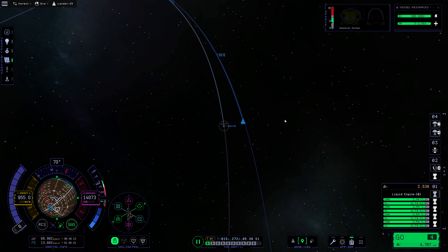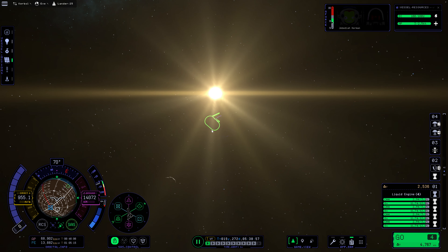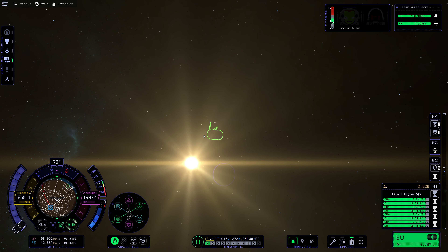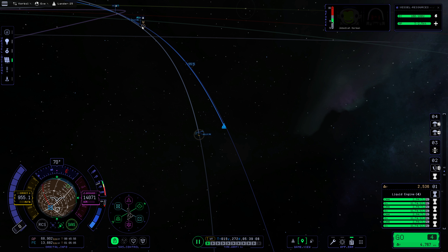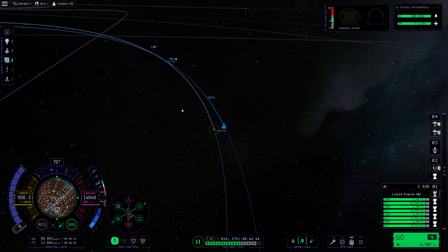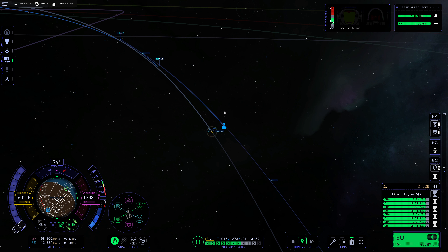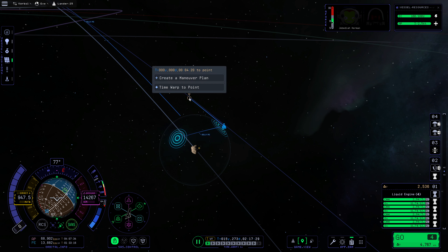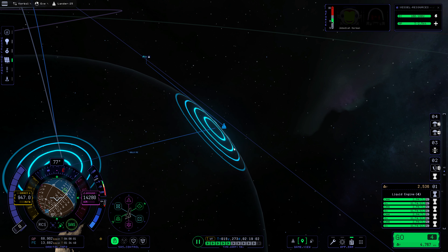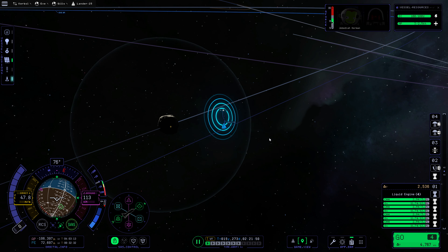We can see Gilly is right over here — it should be basically between us and Eve, although a little below Eve. We may be able to see it by now. Oh yeah, there's Gilly right there. Fantastic. And there's Eve — it's kind of hard to see. Also this is permanently highlighted now, I don't know why, but whatever. We're going to warp forward to the encounter point, of course, and that is going to be somewhere up over here. When is that going to be? Two hours? Yes. So we'll warp forward here. We're almost into the Gilly sphere of influence.